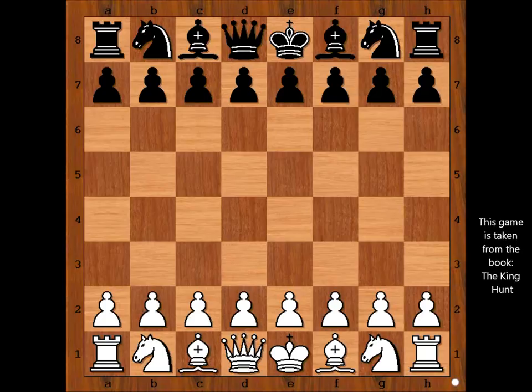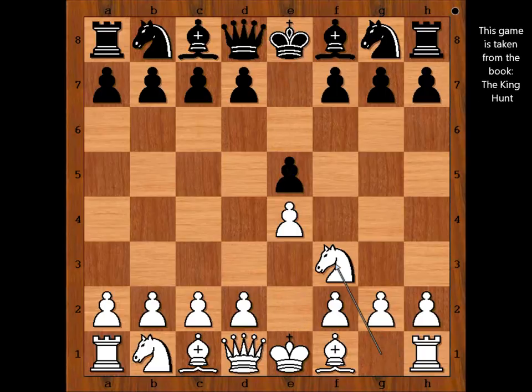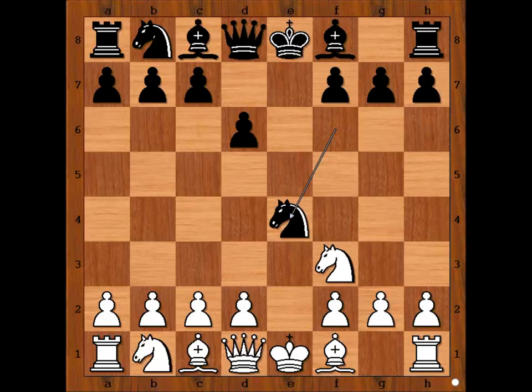Judit Polgar had white pieces and she started with e4. Karpov played e5, knight to f3, attacking the pawn and Karpov played knight to f6 — the Russian defense. Knight takes on e5, d6, knight to f3, knight takes on e4, d4, d5. This is the main line of the Russian defense.